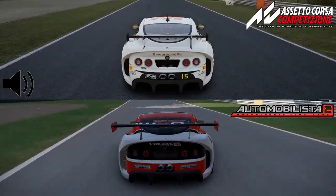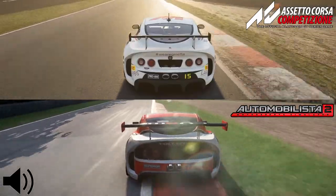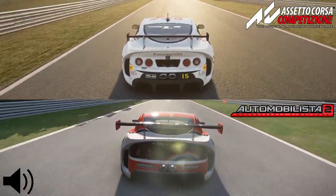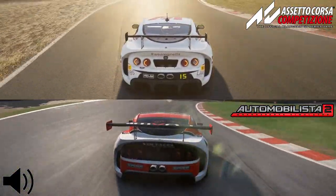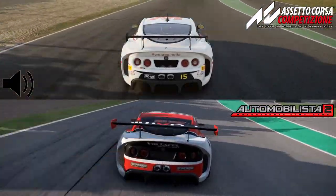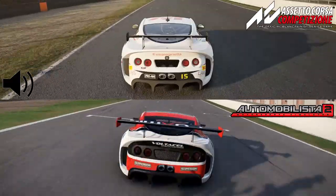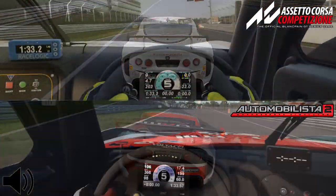The Automobilista 2 Ginetta, on the other hand, is a bit more challenging to drive. It has a tendency to easily oversteer, especially under acceleration, which is generally a trait all cars in Automobilista 2 have. Braking feels a bit weird as well — when you fully step on the brakes, the wheels instantly lock up, the car gets all twitchy, and it's generally very hard to trail brake into corners.